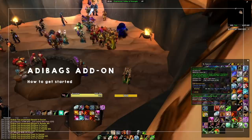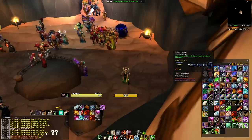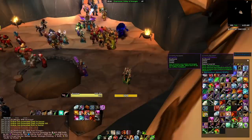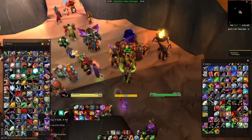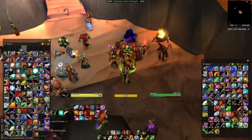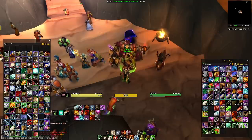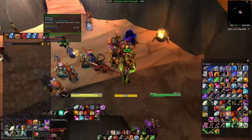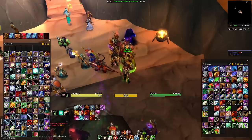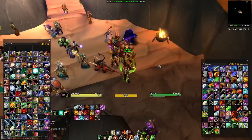If your bags look like this and you have no space because of random quest items you can't store in your bank, random frost resist pieces, consumables for your raid, a mix of PvP and PvE gear, and thousands of trinkets — and your bank is no better with basically just one row of bank slots — and you have Onyxia hide backpacks and panther hide sacks already, AdiBags is definitely one of the better solutions.